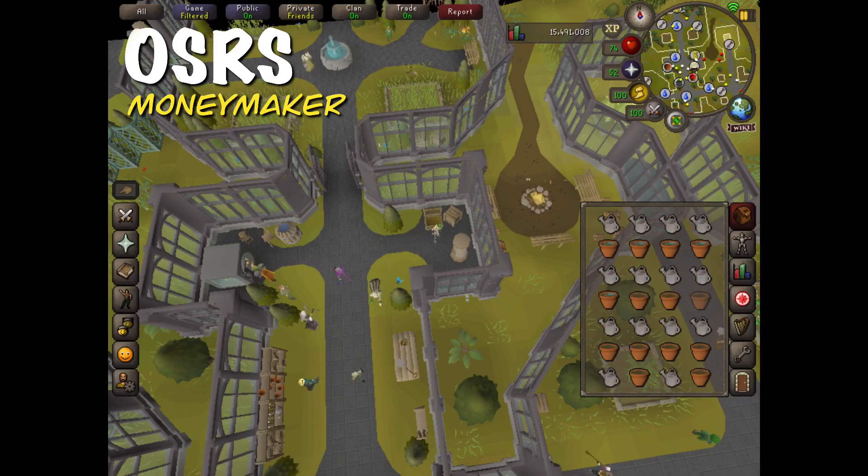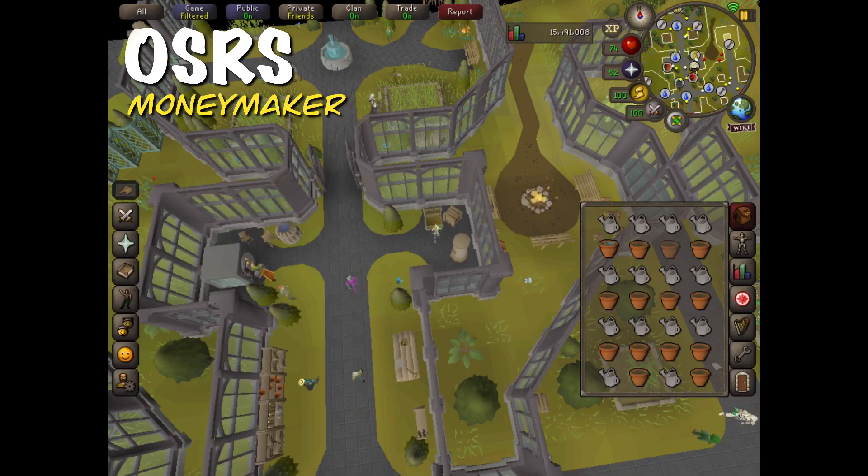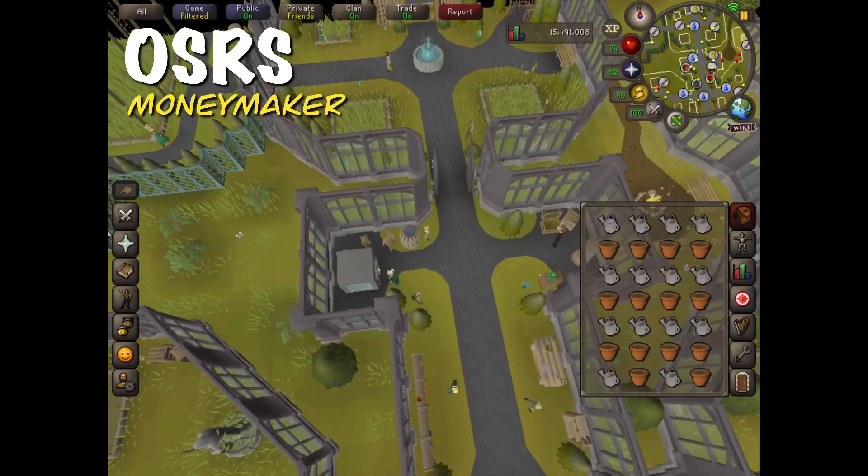Now that I've created all of the seedlings, I'm going to go ahead and water them all. Throughout this process they're just going to grow into saplings in the bank. You can use your watering can up to eight times, so as soon as they're empty just click on the watering can and then click on the barrel of water — you can take a little tiny break while your watering cans are filling up.